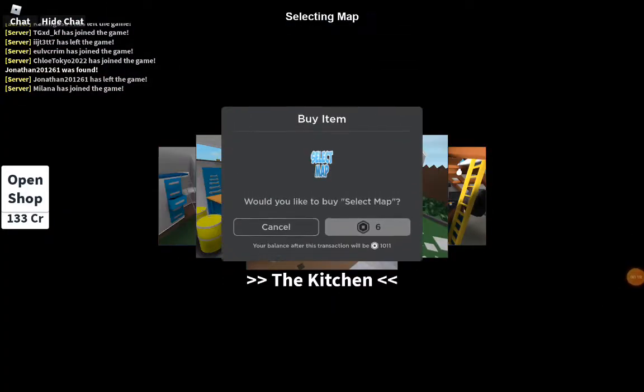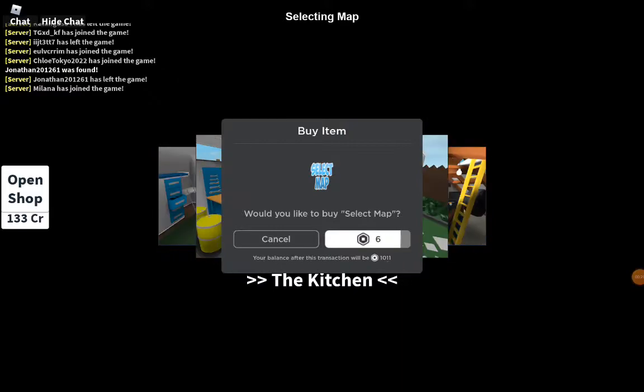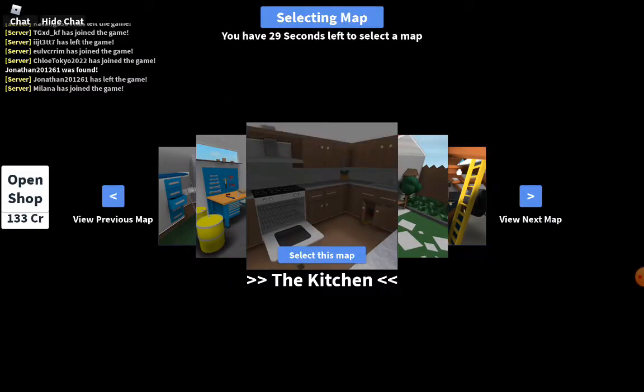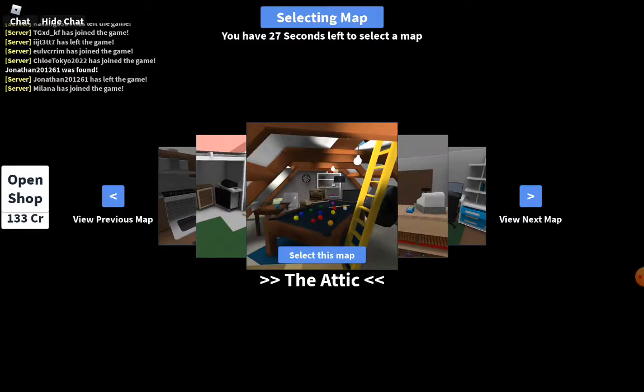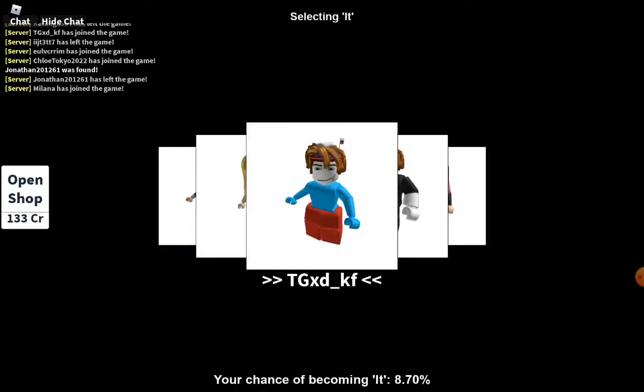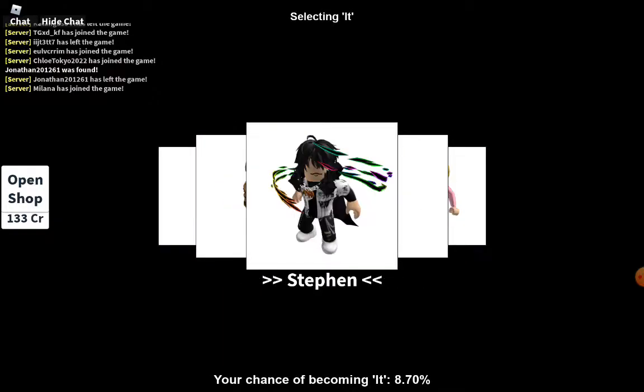Now, if you have Robux you can select the map — it just picks random otherwise. I'll lose my Robux soon. Pick this map, the Attic. You have to pick this map. If you're not it, that's good because you can hide there.